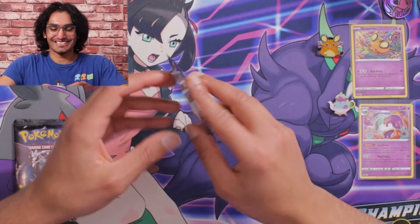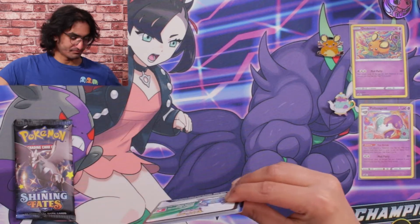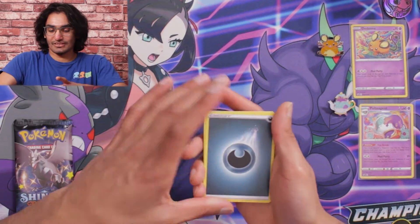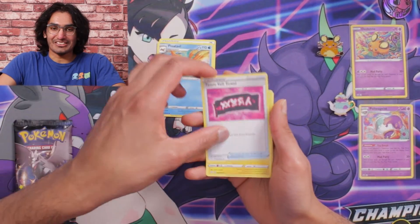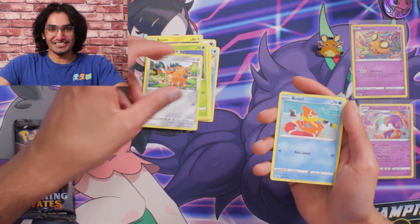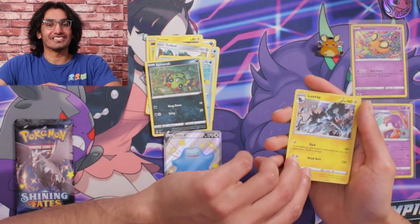Let's open up the next pack. We're starting off with a Dark Energy, a Foto, a Team Yell Towel, Ratten, Gossifleur, Cacnea, a Cufant, a Frosmoth, a Spinarak, and another Ditto V. And we got a Luxray. Let's go ahead and sleeve them up.